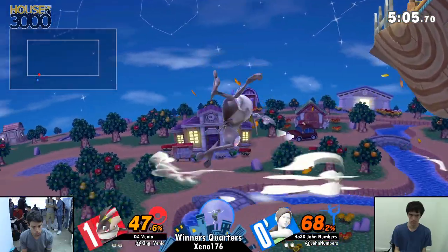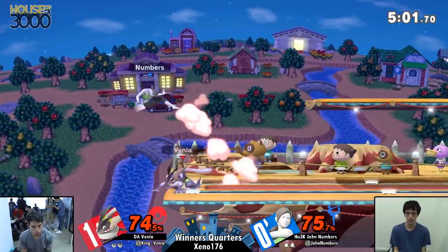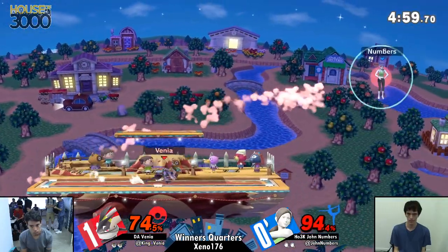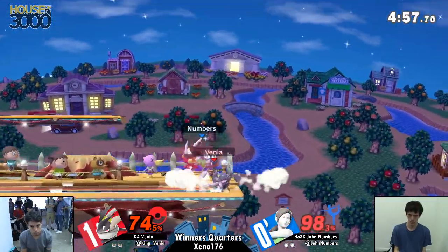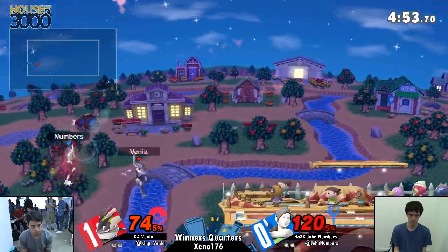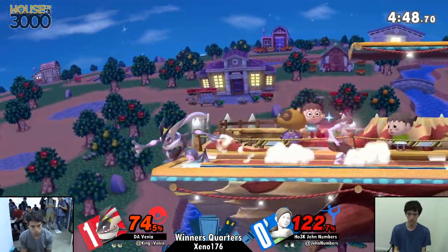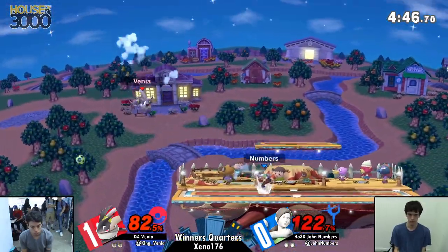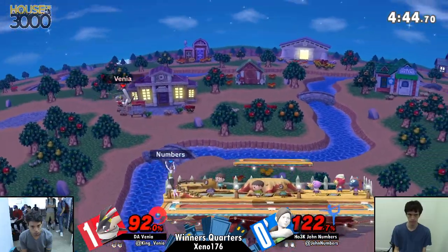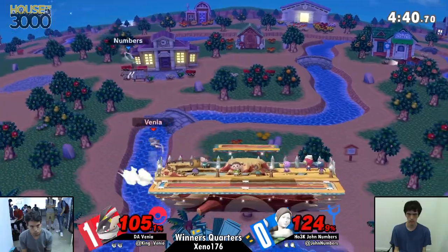Everyone on their second stocks here, still pretty even. John knows to avoid that shadow sneak — you saw that Venia went hella low for that. He was able to get that fast fall, cutting the up air short so they fall down. If they don't tech it, you just get that sick jab lock. Really good control by Venia.